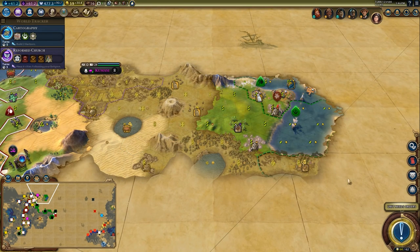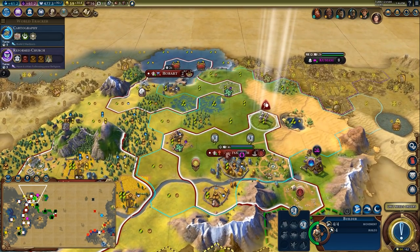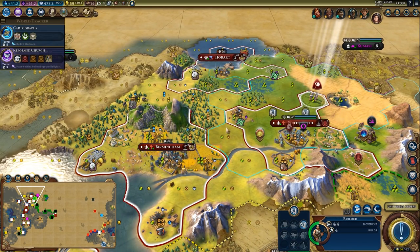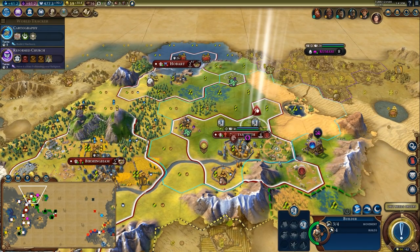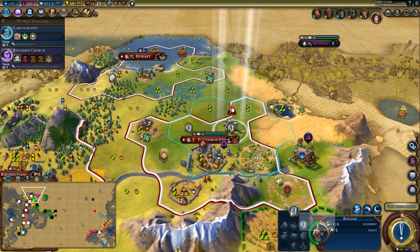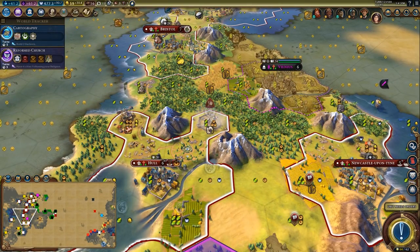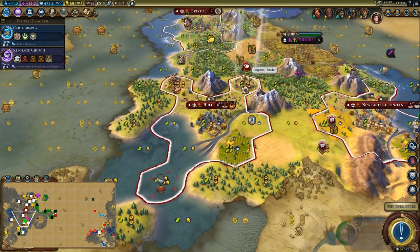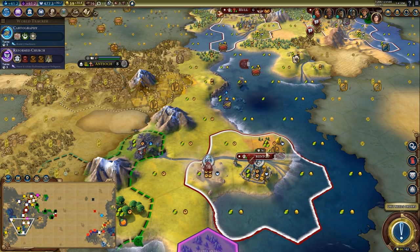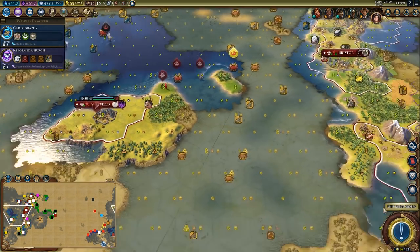Three turns until Reformed Church — good scouting information up here. I'll throw down two farms — that'll give the city an extra housing. I'd also like to get the crab online, although I'm worried it'll just get pillaged. We'll go for it anyway. I also want the mine, but I want to work the farm first because I want this city to grow. These galleys are going to run over to get upgraded — I'll send one down south and one up north. I'll settle here in Sunderland and harvest this marsh.